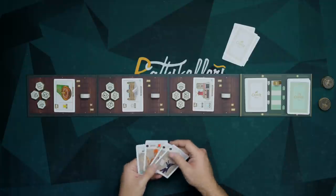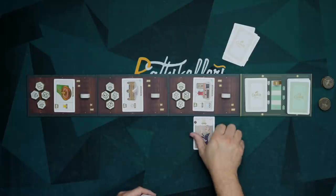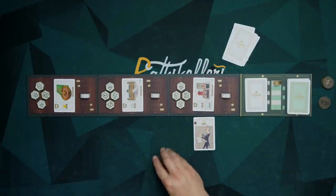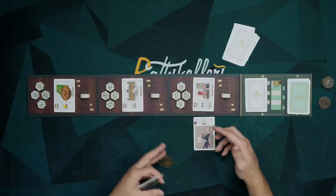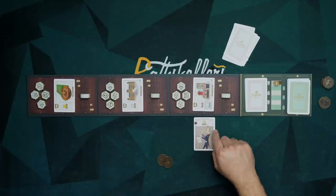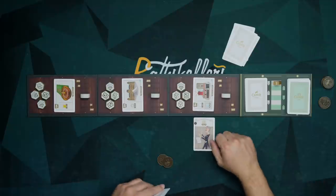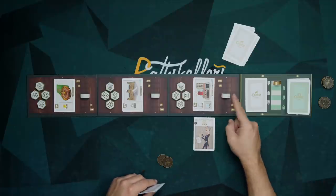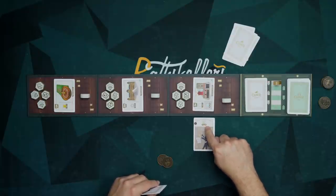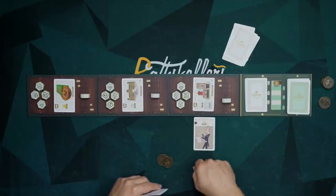Each heist has room for three thieves. As I play one — say, here — this gives me some coins, in this case two coins, which I take and place in front of me. It also grants a special ability. For example, this character says that for every green card, it counts as one thievery point, meaning I take this central marker and pull it one space toward me for every green card I play at this heist — from this character or any other thief at the same heist.